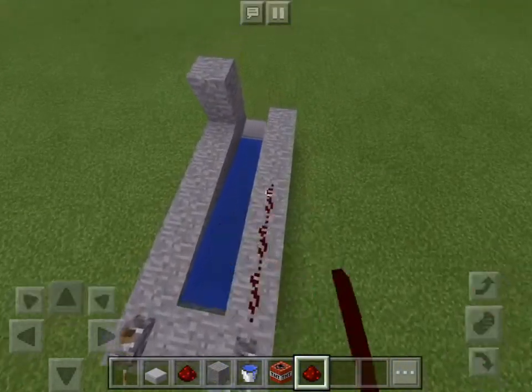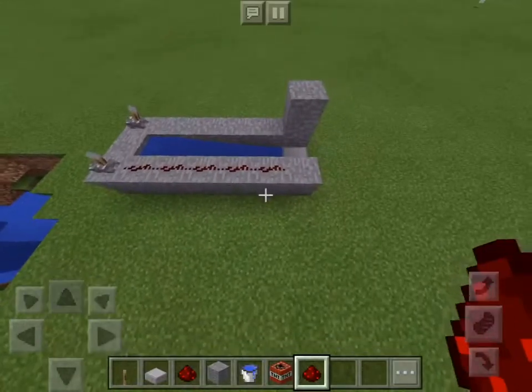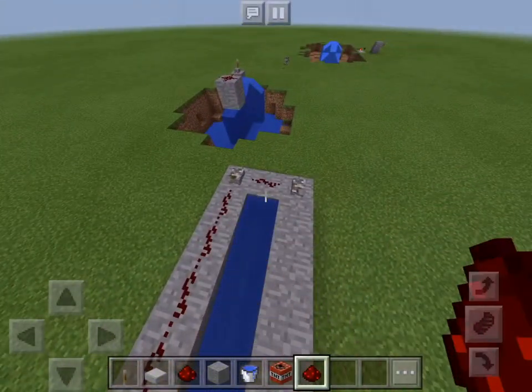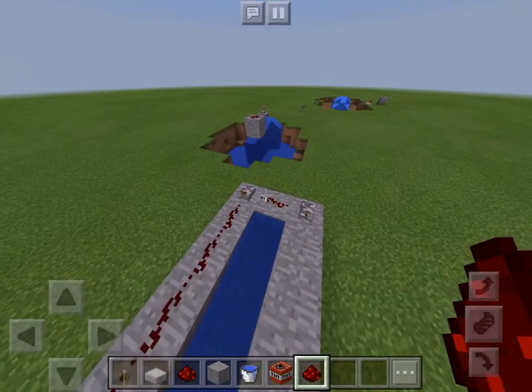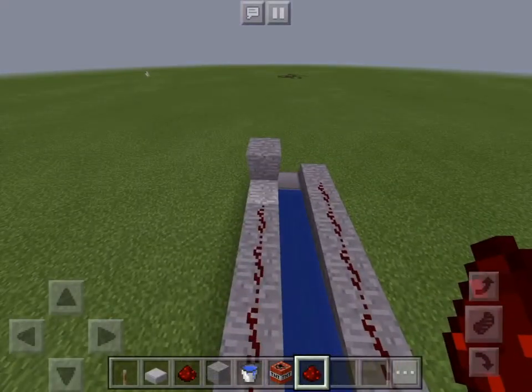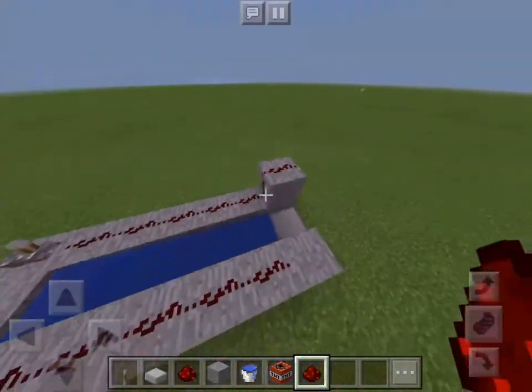And then you put your redstone on this side — it goes all the way to the water. Make sure it only goes to the water and do not connect it like that. That will mess it all up. And then to this one, you need to go all the way to here and put it right there.